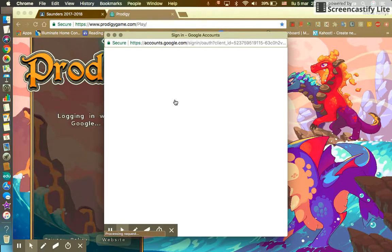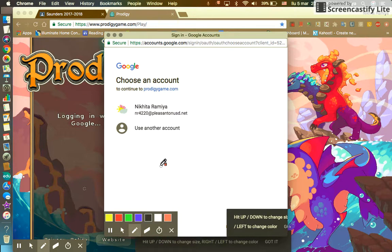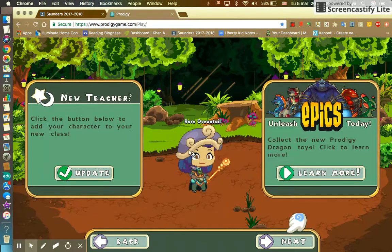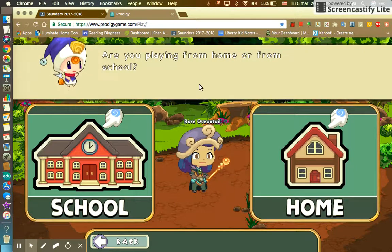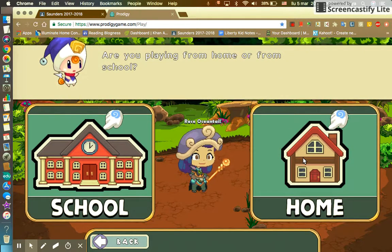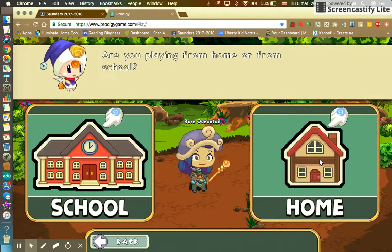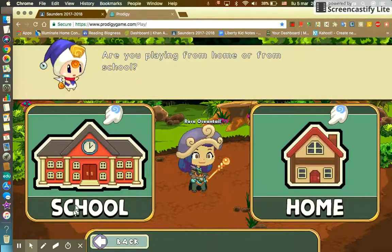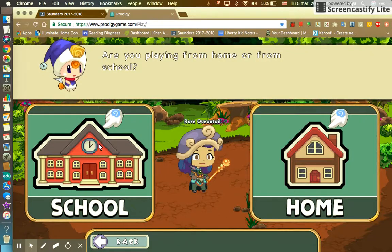You can also do 'Sign in with Google' if you've already made an account with Google. Then it would ask if you're playing from home or school. Since I'm playing from home I'll press home, but I really like Vinewood and that's the one school's connected to, so just press school.